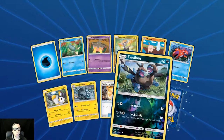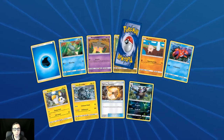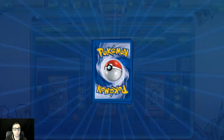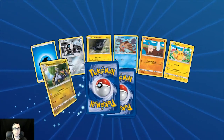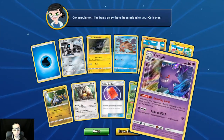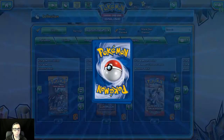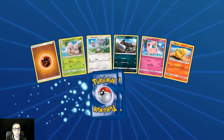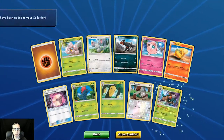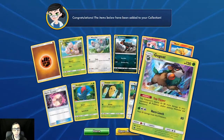Reverse holo Skrelp and regular rare Houndoom. Another Gengar — holo rare Gengar. Reverse holo Fomantis. Holo rare Gogoat.